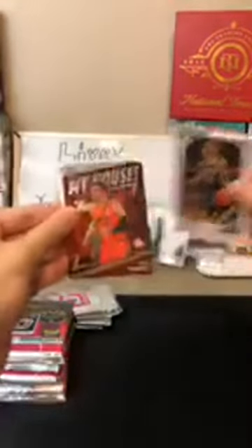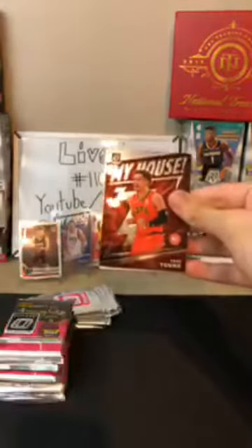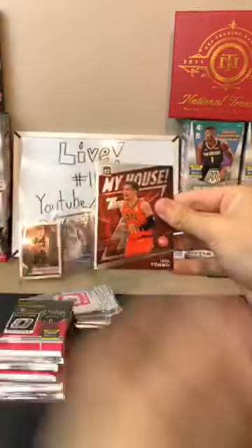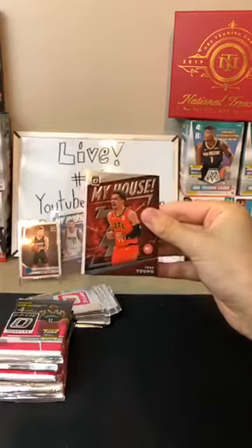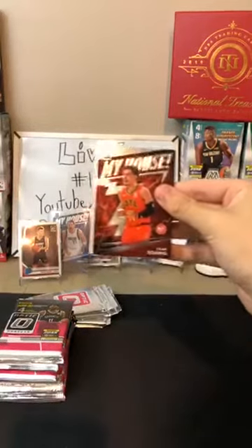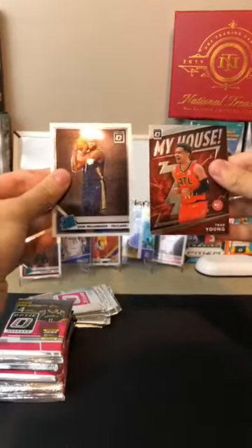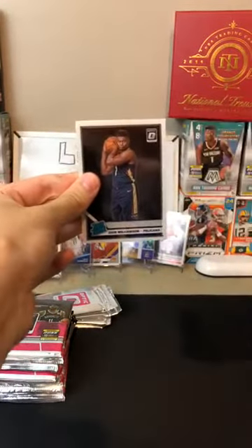Al Horford for the 76ers, JJ Reddick for the Pelicans. My House — oh, there's another Trae Young, the fifth Trae Young! Oh gosh. There you go, Hawks. So I think people are going to start taking the Hawks in our breaks — I've never seen this before. Then — oh! There you go, Pelicans, there we go. There is your Zion. Just about perfectly centered as well.